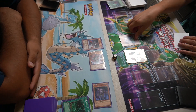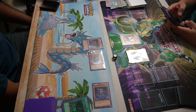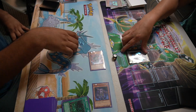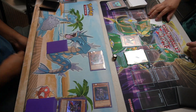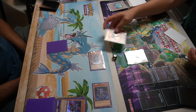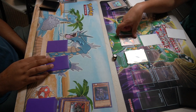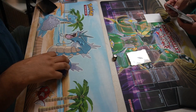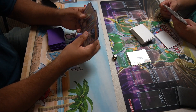I was trying to bait him to attack by setting Giant Trunade like a psychopath. He tributes the Shura for some reason, makes one really big monster then can't attack, so Tri-Godia is still safe. I set and pass. He just has the Vane right now. He attacks into me. I Enemy Controller because I'm terrified. Still alive. I lose Game 1 - the classic, always lose Game 1.